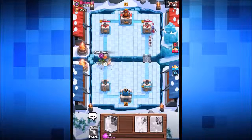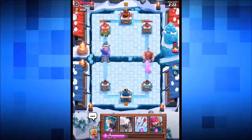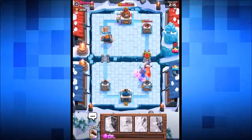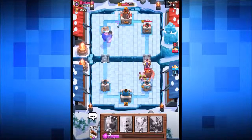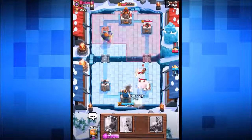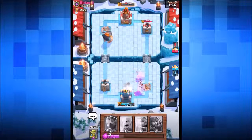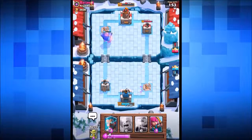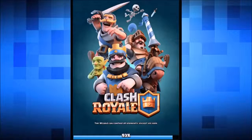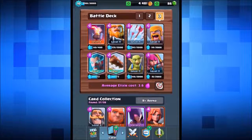Dropping in the royal giant and goblins to do massive damage to the tower. He's got a giant coming in on the left-hand side but we've got an inferno tower to handle it. The inferno tower drops down to try to fry the giant — we're in trouble, so dropping the arrow card to do damage to the giant and the witch. The log takes out the princess and does a lot of damage to the witch, and my royal giant almost takes out his crown tower — and it actually kills his crown tower! Quite a surprising outcome.